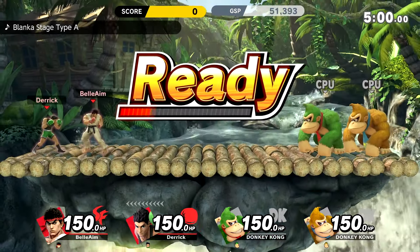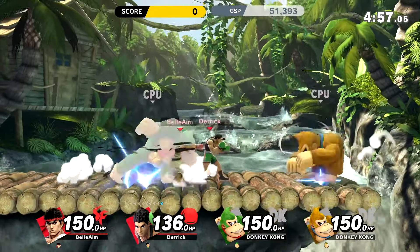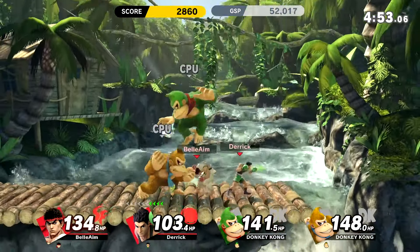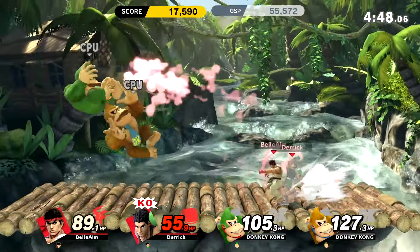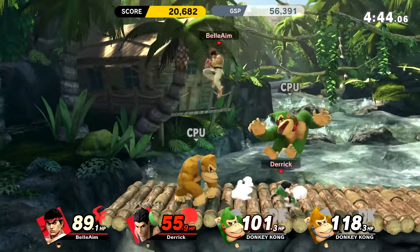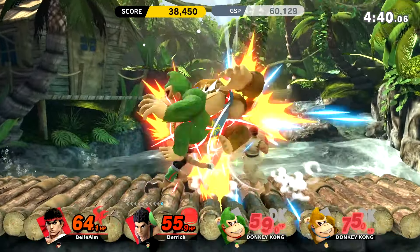Even if we don't have the best score it's a lot of fun. Down B is a heavy punch and also a counter — if they're attacking you while you're doing it, other than a grab, it works. He's trying it out but he's so slow about it. Get him, get him, get him!